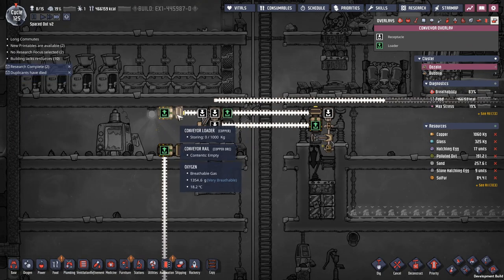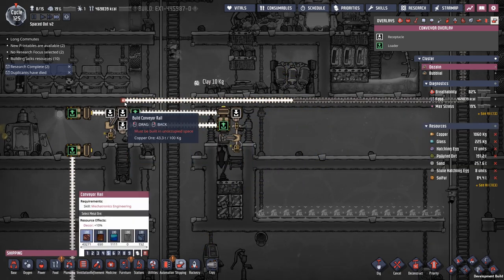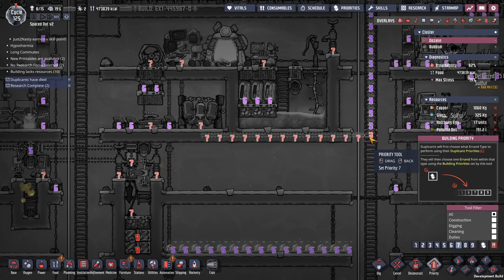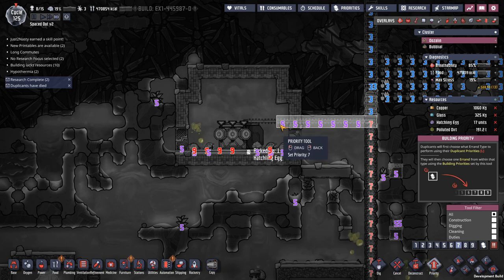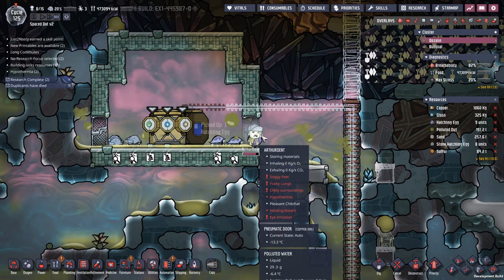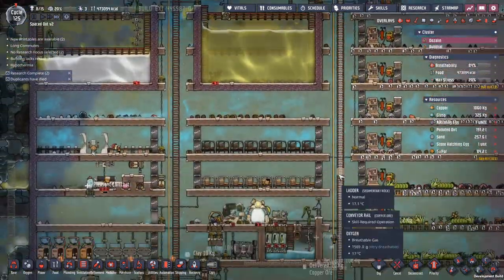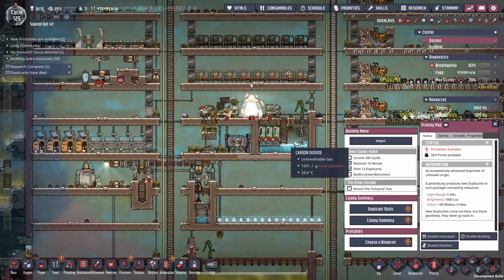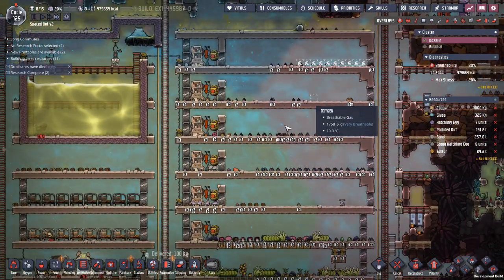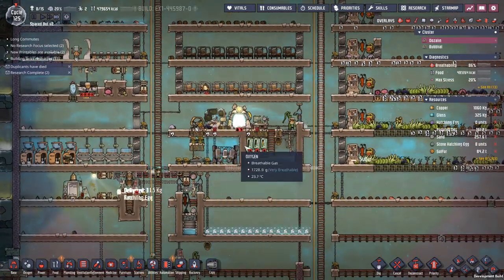This one is the eggs being picked up from here, going in there, getting dropped off. The reason why I'm not dropping the eggs off directly is because I don't know if it's going to be only eggs — it could be anything. Hatchling eggs — you're picking up a stupid amount of hatchling eggs. Arthur Dent is carrying hatchling eggs. Awesome — it might work. We also have a stupid amount of hatchlings here. Let's get them in there — they are ready and waiting.